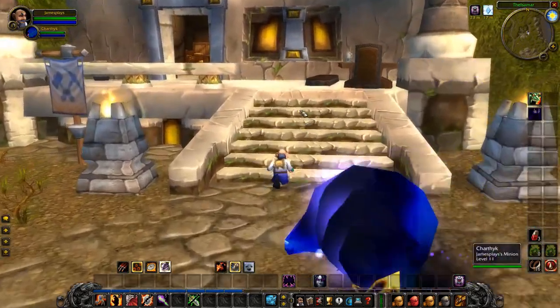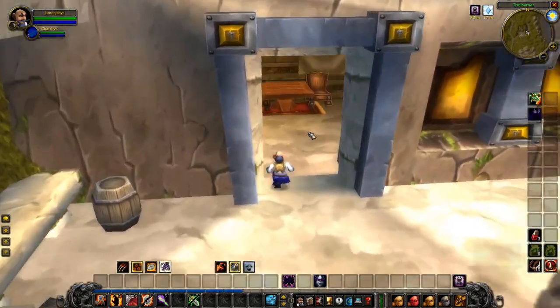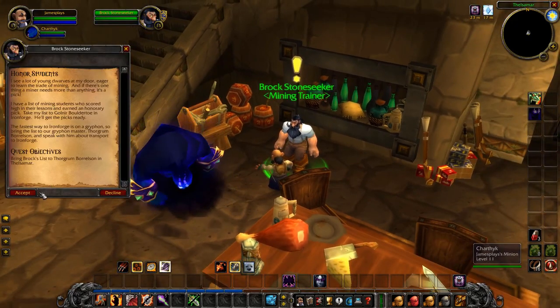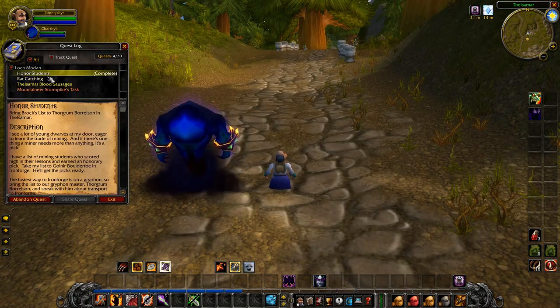Then walk to the very last house on this street — it's on the right side. Downstairs, you can pick up the quest Honor Students. Now you should have these four quests.